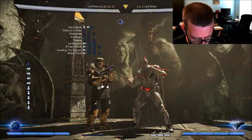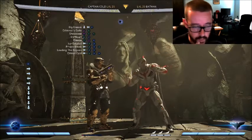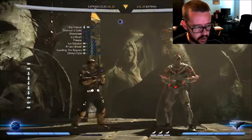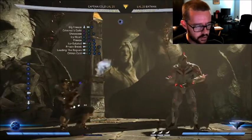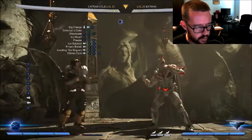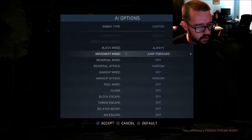Sorry, I'm looking down because I'm looking at the patch notes that Netherrealm put up. So Captain Cold actually got a few changes that they didn't say during the stream. Adjusted hit regions on several of his normal attacks. This attack right here, which is his standing three, is meant to be a really good anti-air — supposed to be his anti-air. Even though his down two is really good and I'll probably stick with that. But this has a really good hitbox. Unfortunately before the patch it wouldn't hit sometimes, but now they fixed it so that when it looks like it's going to hit, it will hit. So let's set the opponent to jump forward.